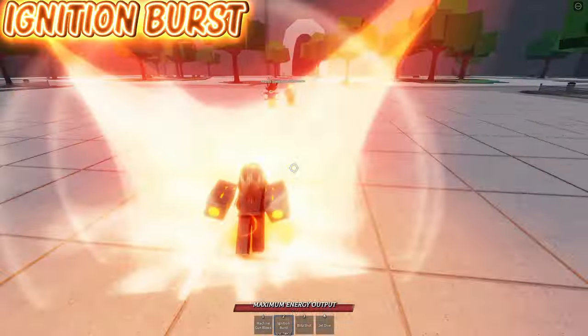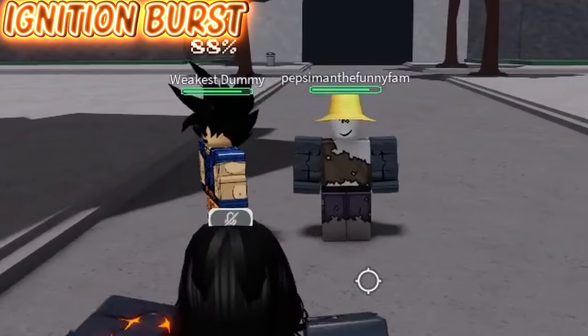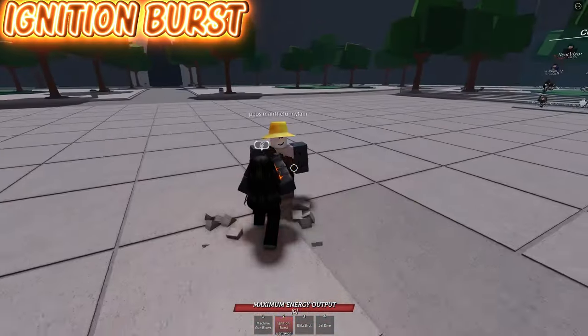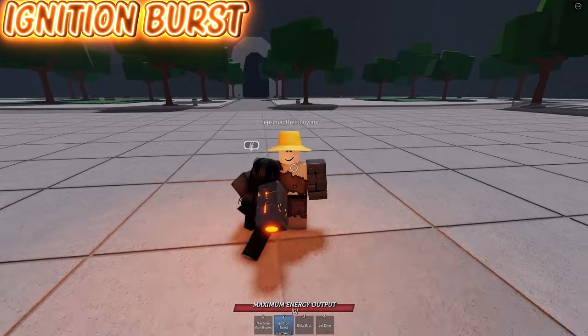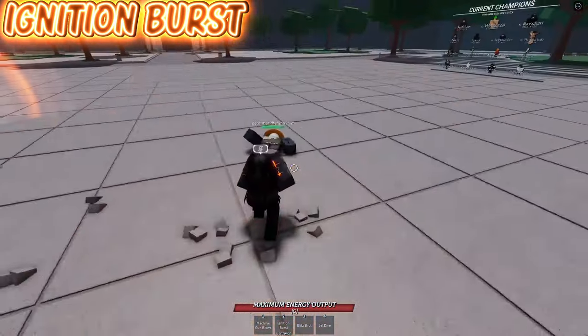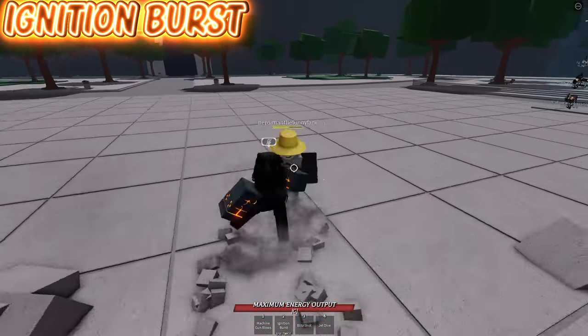On to his second move, Ignition Burst. The damage from this will always go through an enemy's block, and you can redirect where you go with it while you're doing the move. On top of that, if you click the ability again early, it'll stop early and do the damaging part of the move. Also, if you hit a ragdolled person with this, it's best to do a front dash right afterwards to continue your combo.